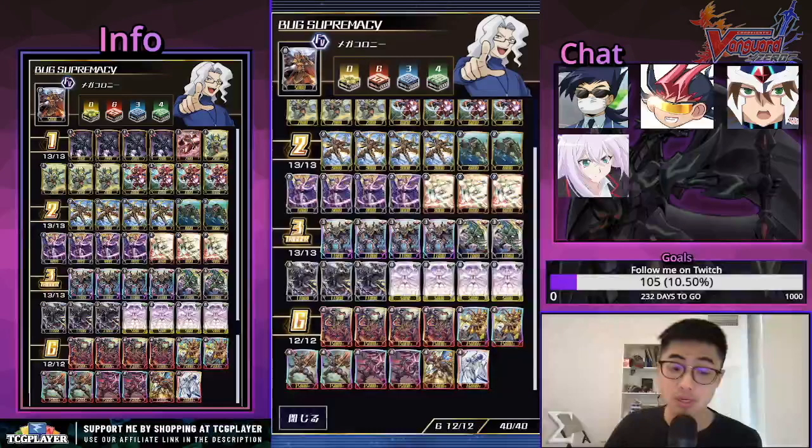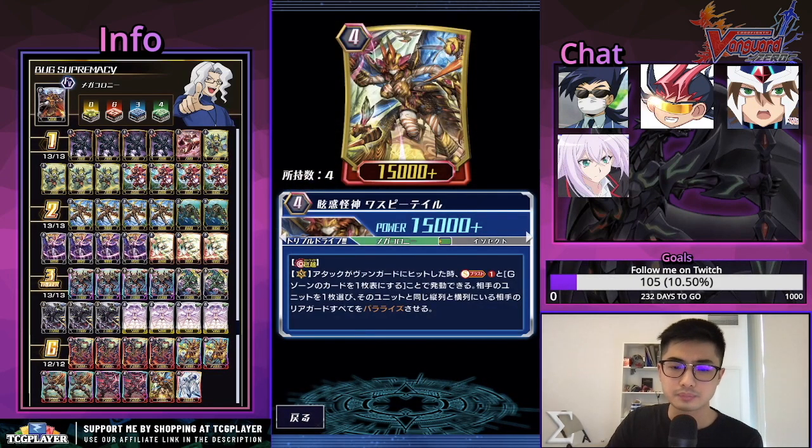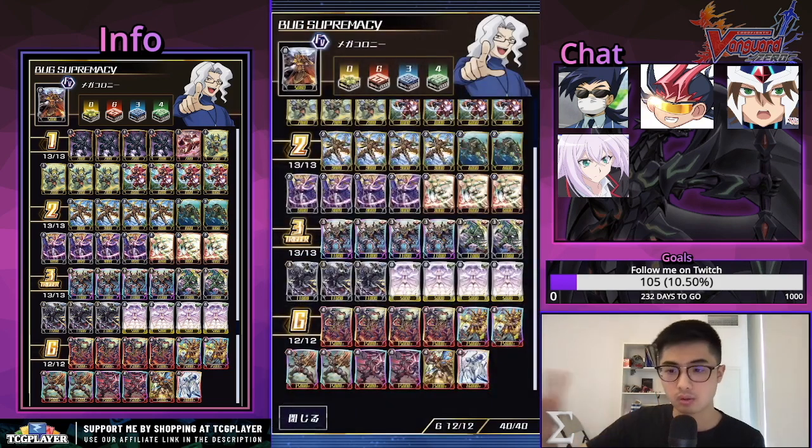We also have the Dazzling Phantom Waspy Tail — this is a little more rare but also helpful as a first stride. When this hits a vanguard you can soul blast one, turn one card face up in the G zone, choose one of your opponent's units and paralyze all of your opponent's rearguards in the same column and row as that unit. If you choose something in the corners, it basically paralyzes everything from the back row and that column as well.